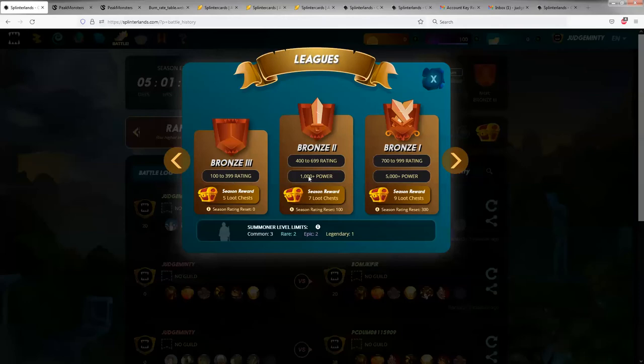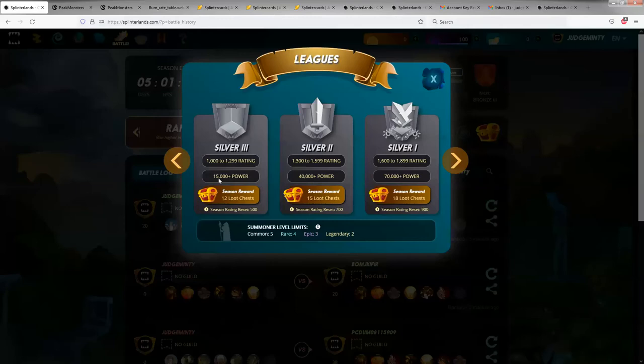Bronze 2 is the really, really important thing. What I need to show you here is where it says 1,000 power, 1,000 plus power. For Bronze 2, you need a 400 to 699 rating, and you need 100 power — this is collection power. As the leagues go up, Bronze 1 requires 5,000 collection power, Silver 15,000, and so on.